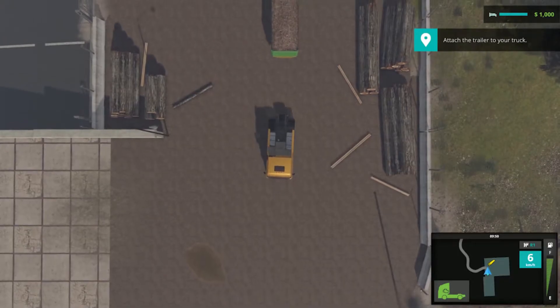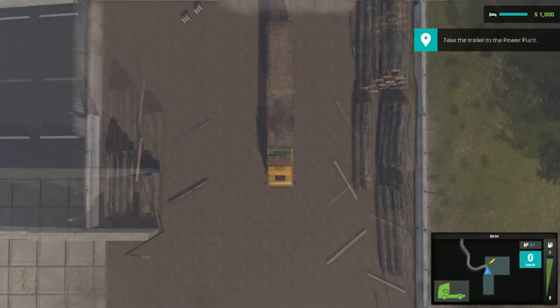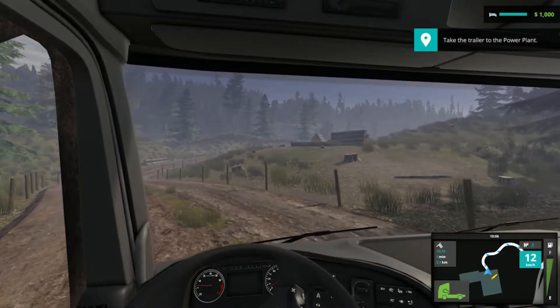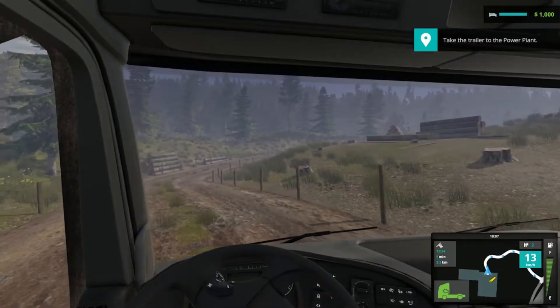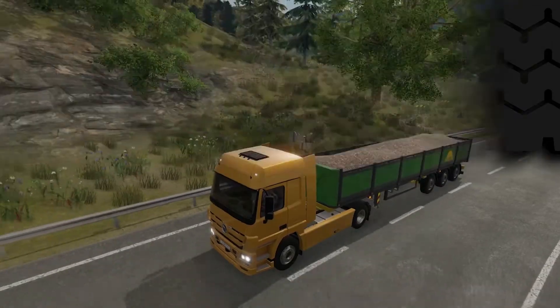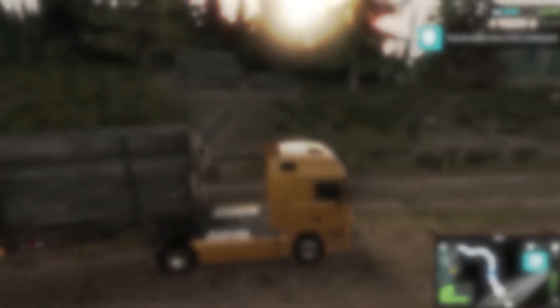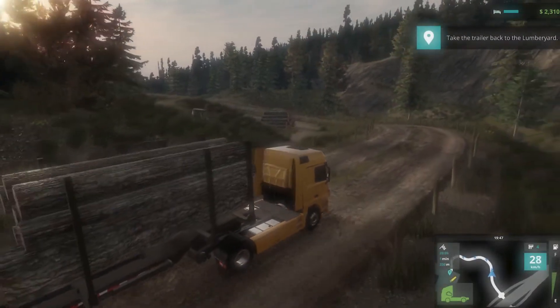Drive slowly in order to attach a trailer to your truck. Once you have hooked up the trailer, Sven will send you all GPS details to your navigation system. Since this is your first job for Sven, he will only offer you small and easy jobs until he knows he can trust you with more important jobs.